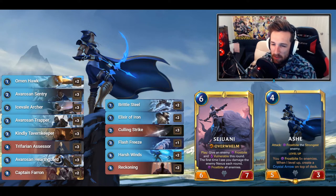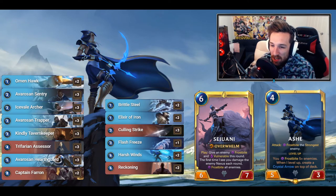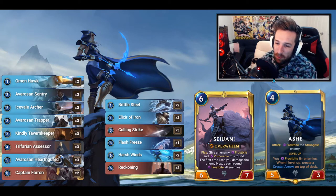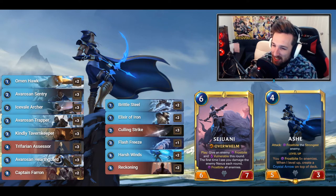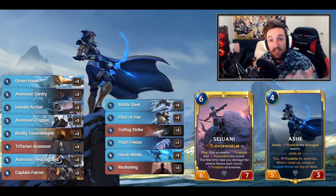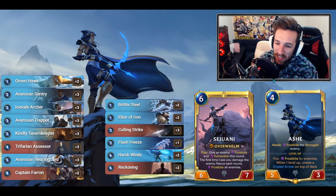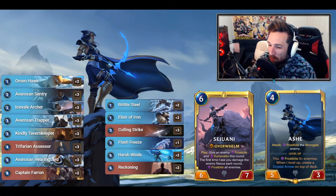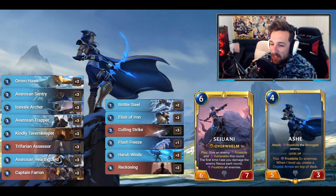Usually you operate with more of a mid-range strategy, and sometimes it doesn't even come to that. You just blow them out with cards like Avarosian Trapper, putting 5/5 Yetis into your deck which you can draw into very easily, abusing that mechanic with Trifarian Assessor to get plenty of card draw. We're also featuring Captain Farron in this list — shoutouts to Fane for adding that one in. Farron's popping up everywhere and can be a really big finisher in the later half of the game.